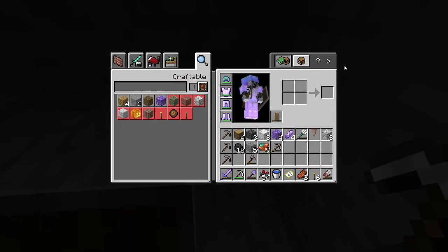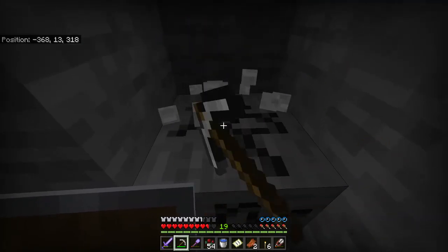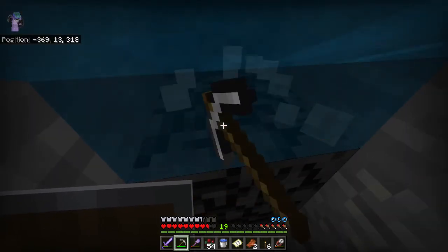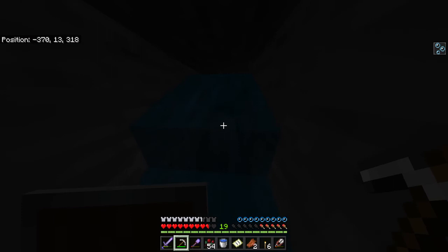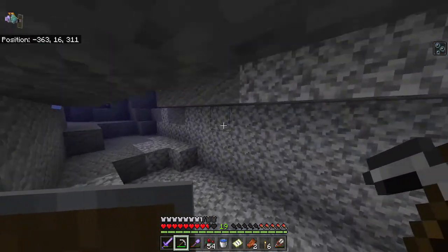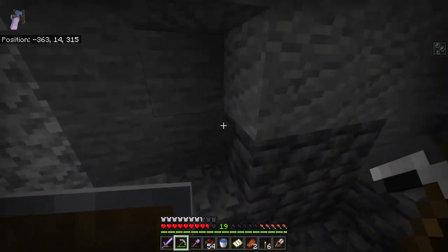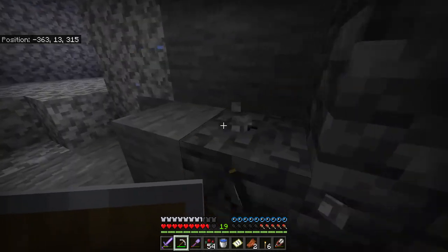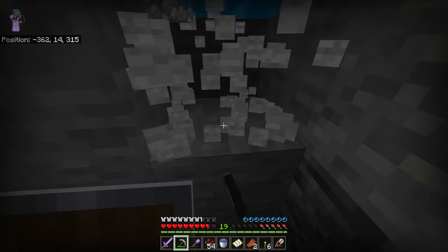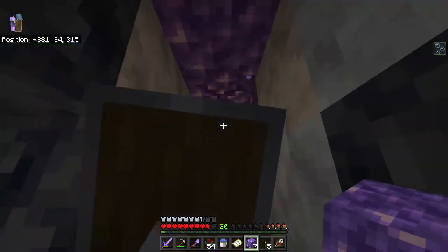Wait, I've got an iron pickaxe — this will be quicker. Okay, we got this down here. This stuff is harder to mine so we're going to want to do this carefully. We've made a neat little contraption to get in and out of this area now.